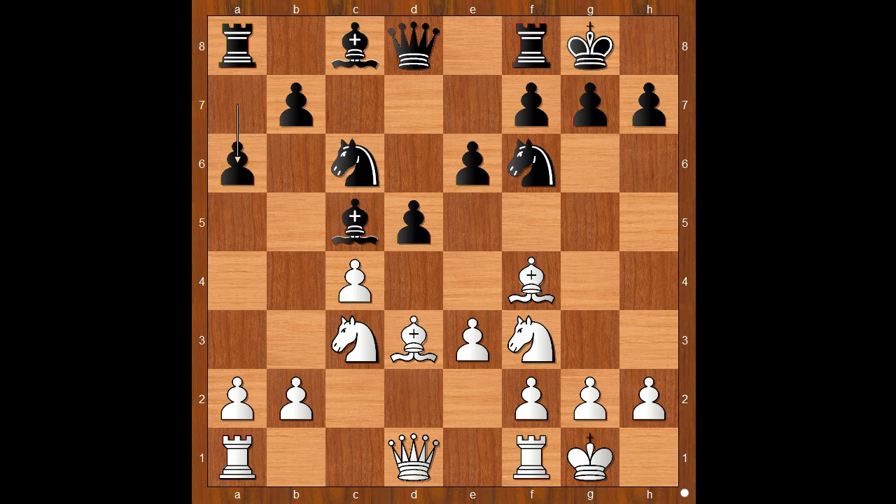A6, white to move. cxd5 — giving black an isolated queen's pawn. exd5. Black could have avoided having an IQP by playing Nxd5.